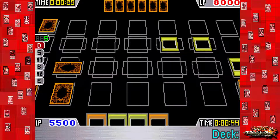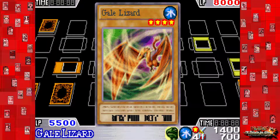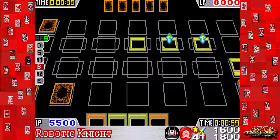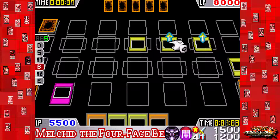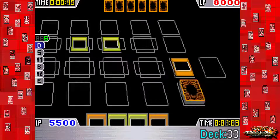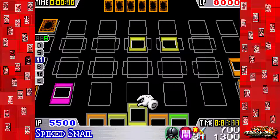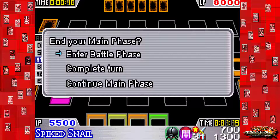Manual activation mode just asks me every single second if I want to activate a card — I need to change it back to auto, this is ridiculous. Okay, activate Robotic Knight's effect to bring him back, and I'll also activate Shadow Spell on his other monster. At the very least I'll go through both of his monsters without taking damage. I got Block Attack but I just need one turn to summon Dragon Seeker or something useful.